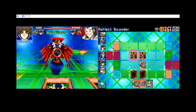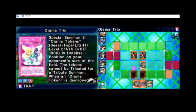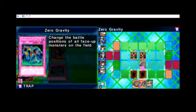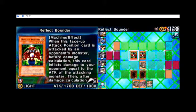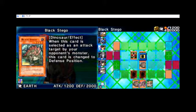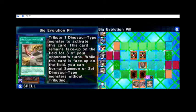He's got Reflect Bounder, two Reflect Bounders. He's got a Black Stego - when this card has an attack target, this card changes to defense position. He's got Ojama Trio - special summon three Ojama tokens. And then we've got Zero Gravity - change the battle position of all monsters on the field. 1400 damage character. This card inflicts damage. We're going to put him in defense mode. There's going to be one dinosaur monster to activate this card.